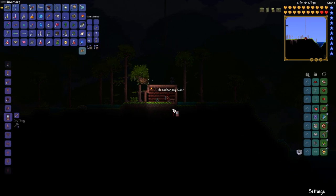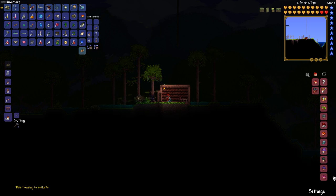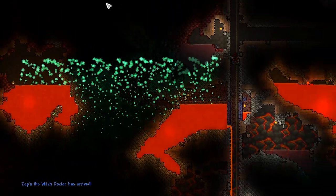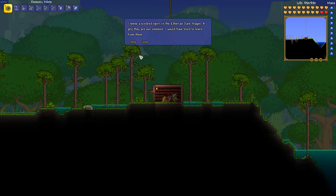Make yourself a house just like you see here in the jungle biome. Make sure the housing is suitable. And of course, as you can see, the Witch Doctor — which is the NPC that we need — is not available. So we need to just play around in the world a little bit until you see that message that the Witch Doctor has arrived. Then go back over to that little house we've made in the jungle and place the Witch Doctor in that house.